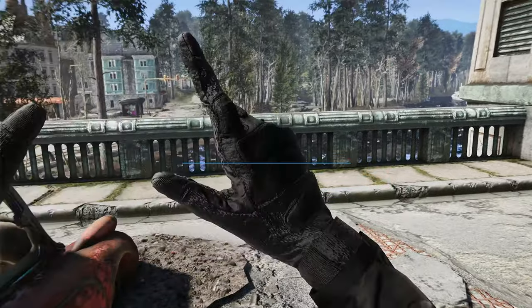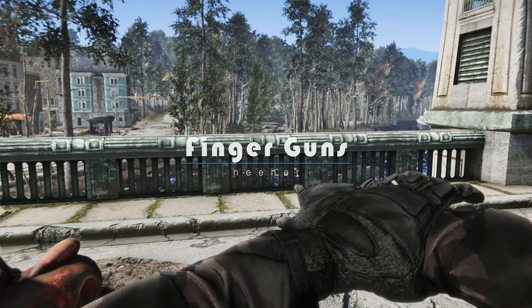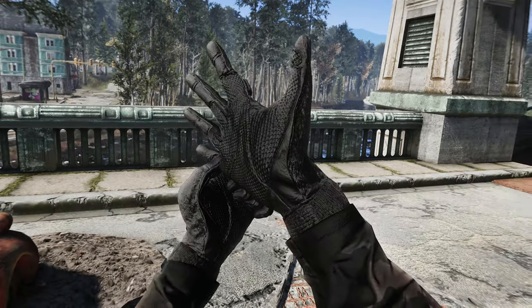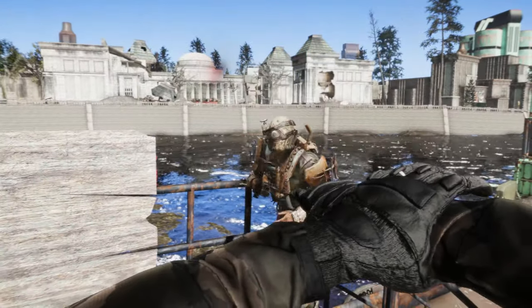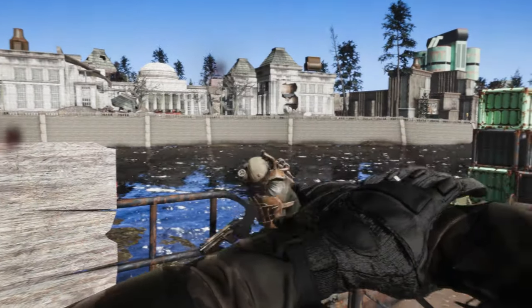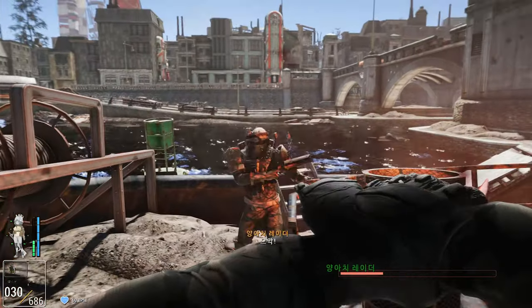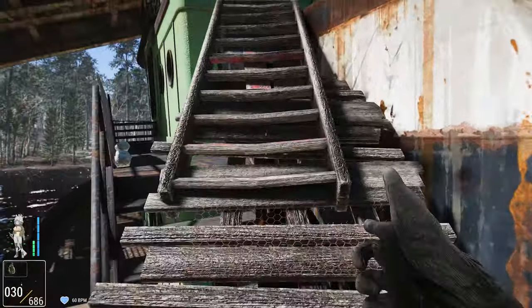Now let me introduce you to the Finger Guns mod. This mod adds a unique and entertaining weapon to Fallout 4, allowing you to shoot finger guns. The weapon can be crafted at a chemistry bench under the category Finger Gun. Finger Guns offer a variety of firing options, including single shots, revolver style, rapid fire, and more. The finger gun animations are smoothly applied, creating a natural and fluid movement.